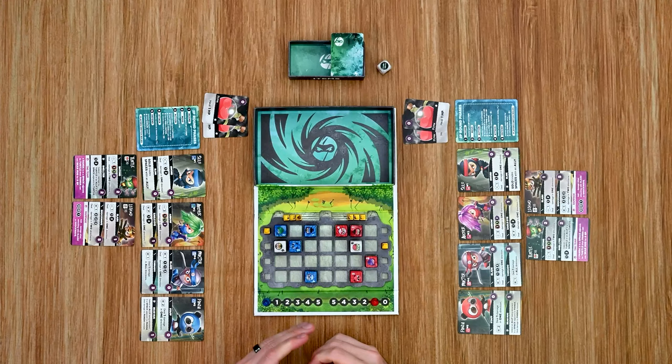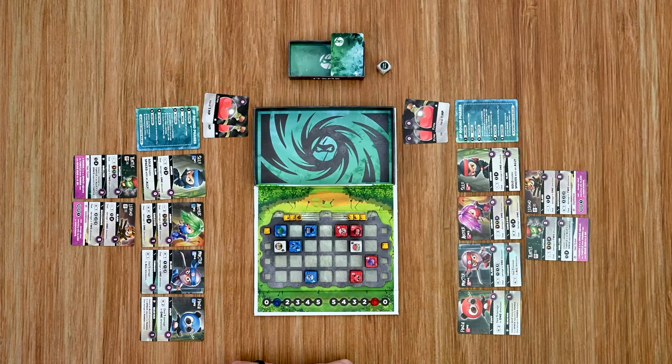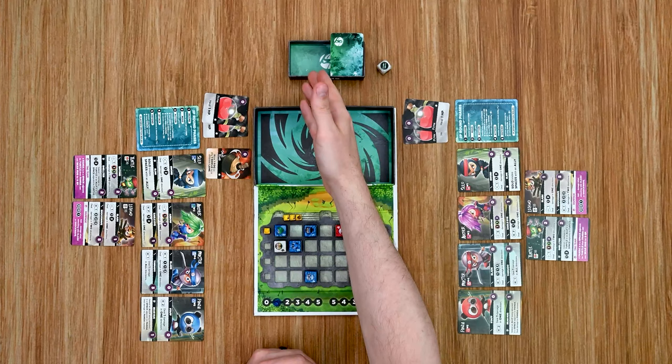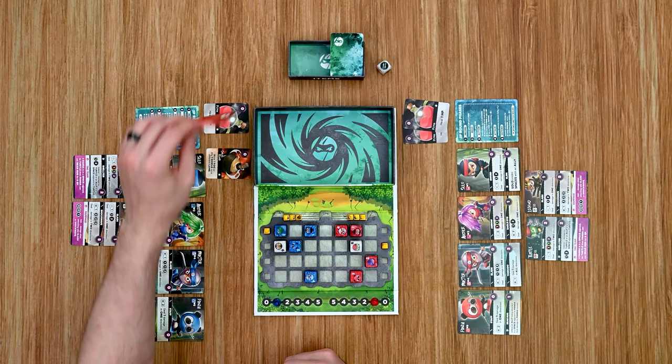The first phase is the Income phase, during which only the attacking player gains benefits. First, they gain one energy point up to a maximum of five — if already at max, no energy is gained. Next, they draw one item card from the item deck, kept hidden from the opponent. There is no hand limit. If the item deck runs out, shuffle the discard pile and draw. Note: potions are not reshuffled — they have red backs and are removed from the game once used.